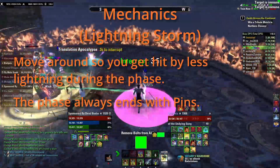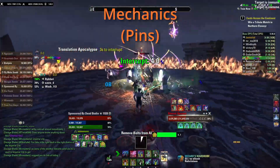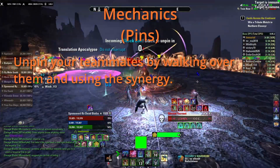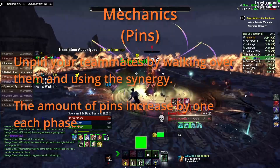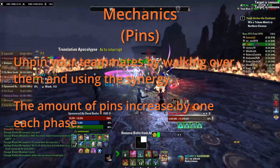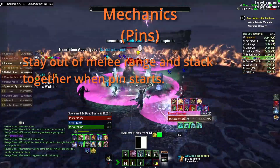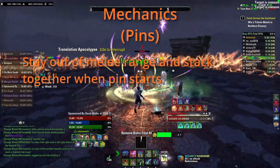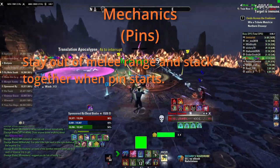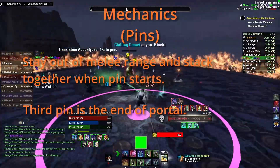The phase always ends with Pins then Translation Apocalypse. Pins: at the end of Lightning Storm, people will be selected and pinned — if pinned, you cannot do anything. Another teammate must use a synergy over your body, similar to Azara. There are three pin phases, with each one adding another person pinned: one on the first, two on the second, and all three on the third. Try to avoid being in melee range when pins go out, as people won't be able to unpin you until after Translation Apocalypse is done building up. The closer you are to your teammates when pins go out, the faster you can unpin them. The third pin phase is the end of the portal phase — if it goes out, you have a few seconds to kill the Servant with residual dots.